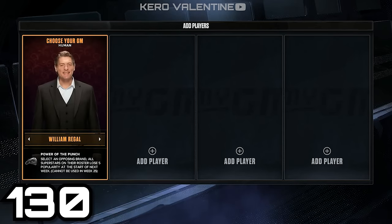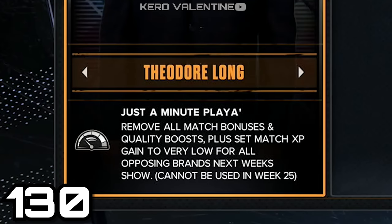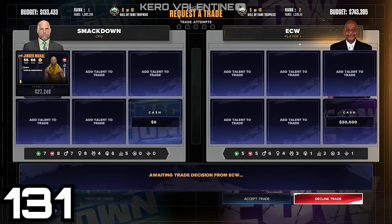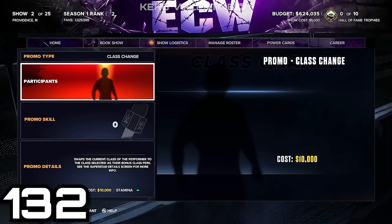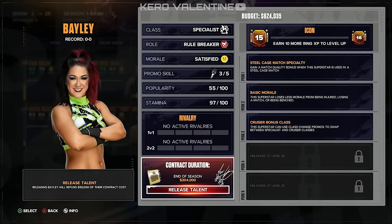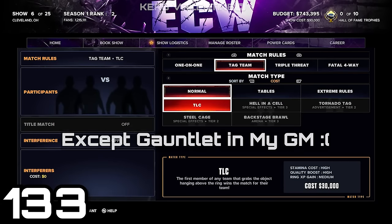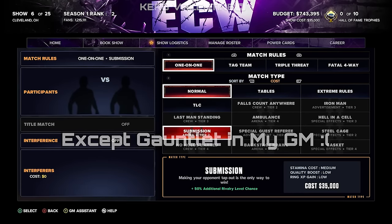My GM has a bit more meat on its bones this year. We have four new GMs: Teddy Long, Paul Heyman, William Regal, and Ted DiBiase. You can now train wrestlers — if there's a wrestler you want to invest in, you can even change their class, giving you no obstacles in creating a new star or improving your roster's compatibility. And last but not least, all of the new match types available in 2K24 are also available in My GM and Universe mode.